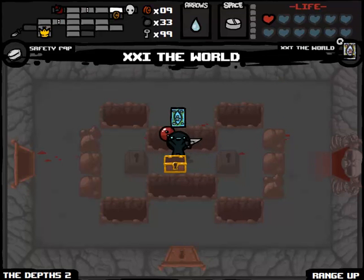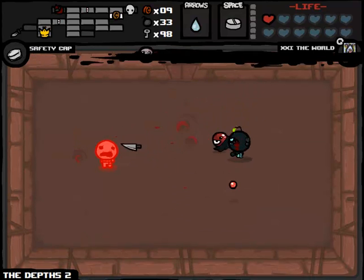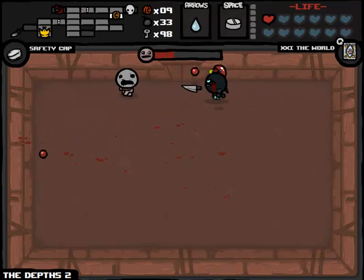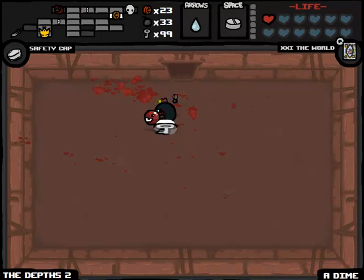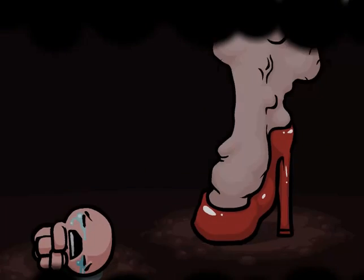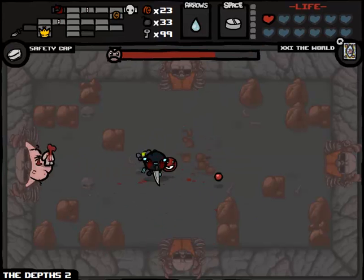Range upgrade we'll definitely take. World card we'll hold on to. Shop's going to be Greed - just don't take any damage and this fight should be easy. Well, that's kind of the most obvious thing I've ever said. We got a dime there, amazingly, and another key which is totally worthless. Alright, Mom fight number one at 30 minutes. This is a little bit faster than I expected it to be, to be honest with you. So I'm happy with it so far.